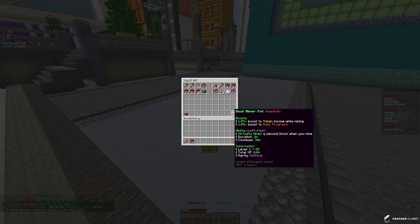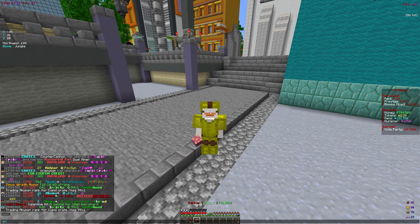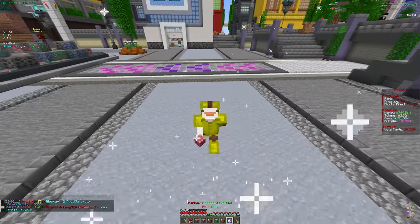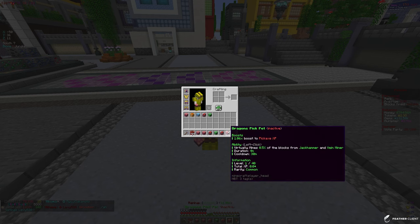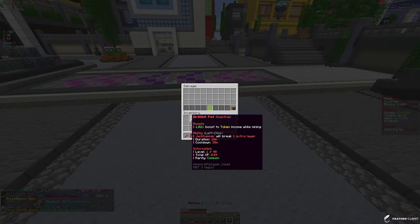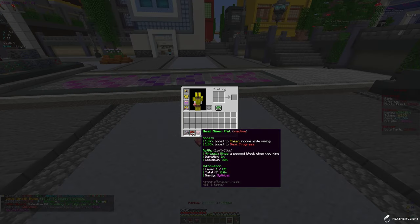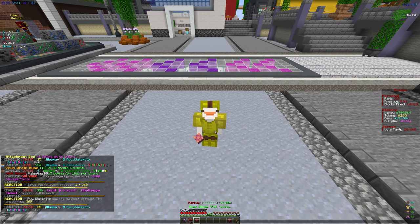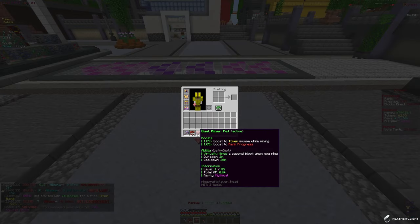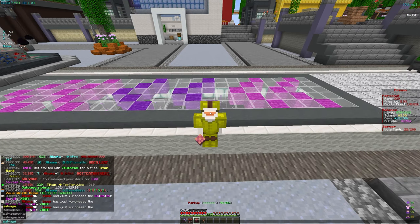We also got a mythical dome miner pet, which is a big help because we only had common. This one can get us to level 85 instead of 40, which is way better. Let me open the pet eggs — we did not get a masterful dome miner, so let's salvage those pets. We have 1.3k salvage points, which is insane. Let me activate the mythical dome miner pet and apply some pet candy — it's now level 7.